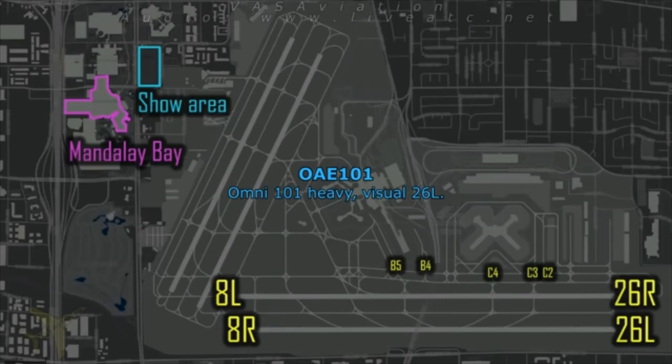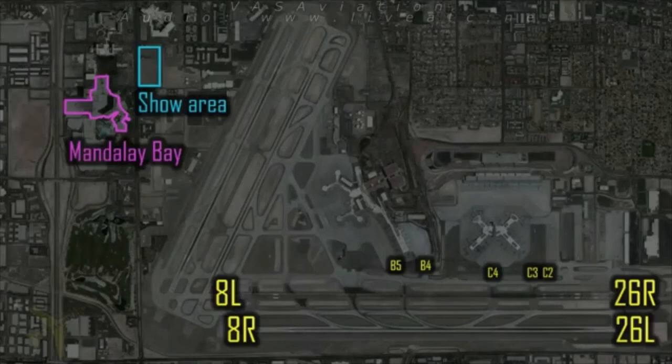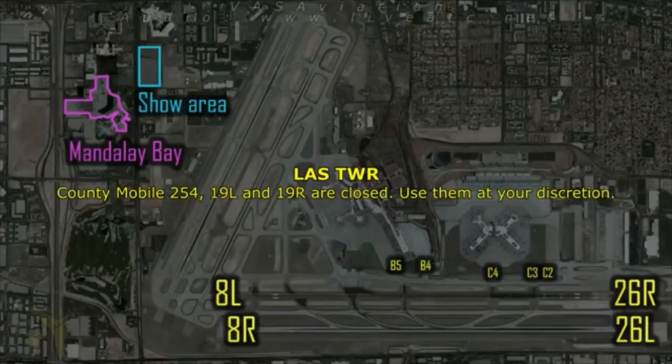Army 101 heavy, visual 26 left. Army 101 heavy, cleared to land runway 26 left, straight in. County Mobile 8, proceed on runway 19 right. Mobile 254, 19 left and 19 right are closed — use them at your discretion.